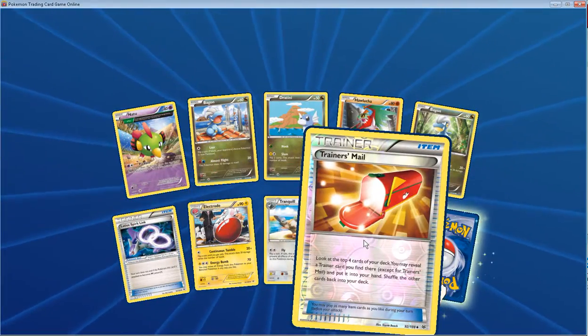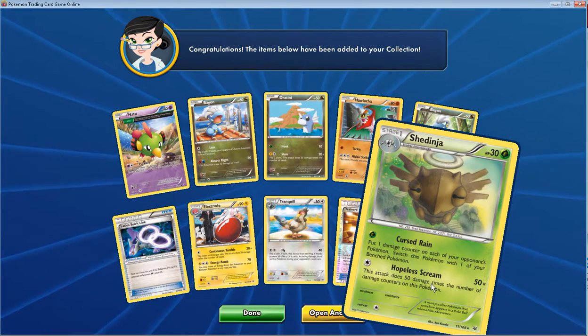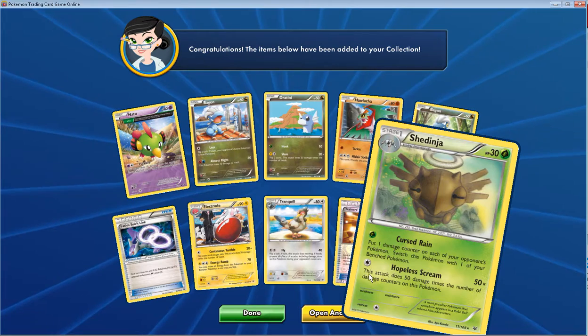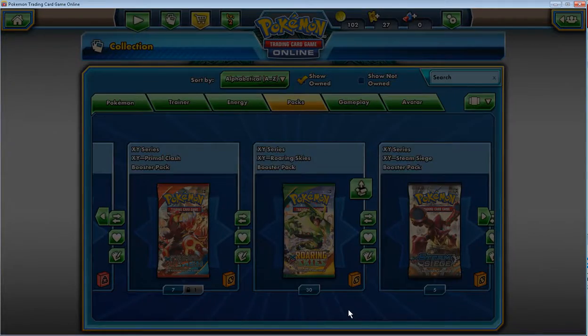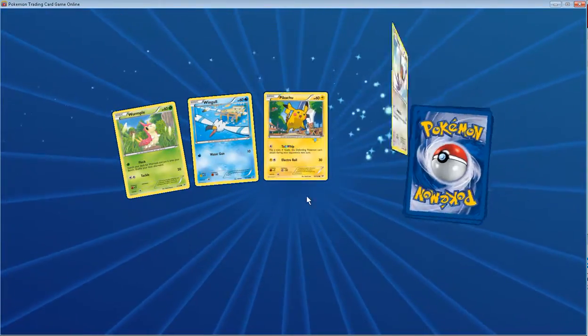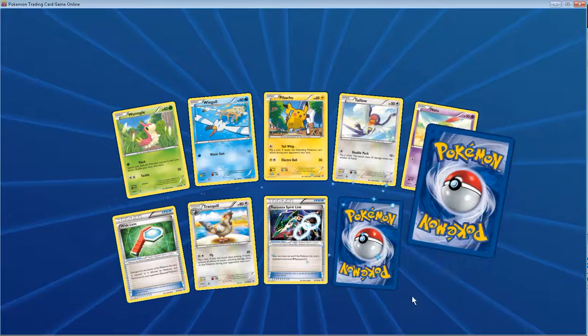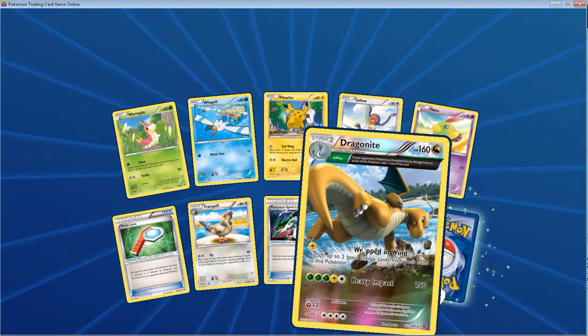Oh, a Trainer's Mail — I didn't expect that! That's the new Shedinja — a one energy Shedinja — which of course gets one-shot like always. But ooh, another Mega Rayquaza Spirit Link in honor of my friend.